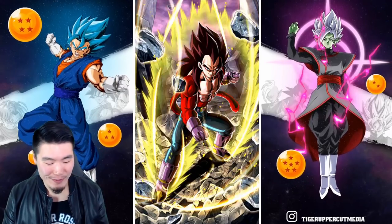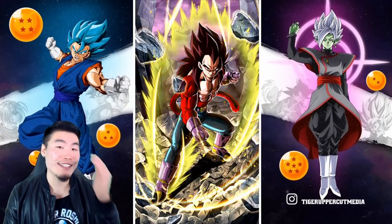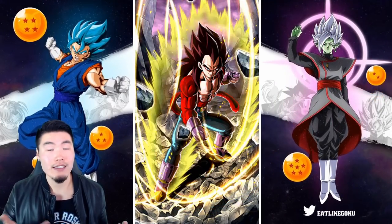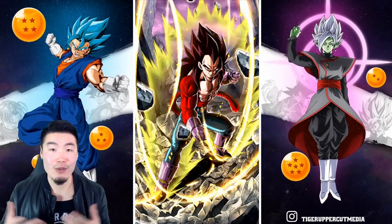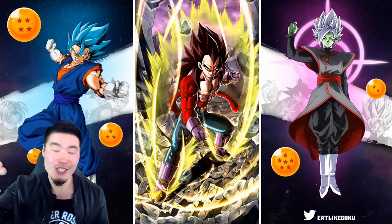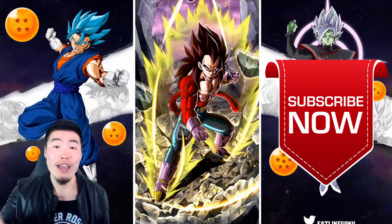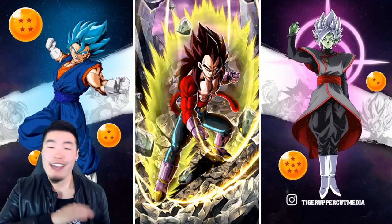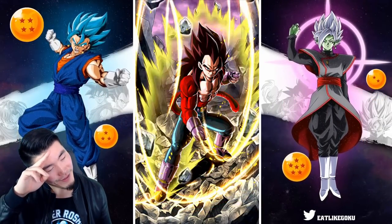We gave this Prince the respect he deserves. I absolutely love running Vegeta's family, probably more than Goku's family, so I'm glad it did so well here. Hope you guys enjoyed today's video — let me know in the comments if you were able to do the same, or if you've been struggling with this event and still need clears for those stones. Give this team a shot with as many parts as you possibly can. If you liked the video, make sure to like it, and if it's your first time on the channel, hit that big red subscribe button to join the Tiger Squad. I'm Tiger with Tiger Uppercut Media, signing out.